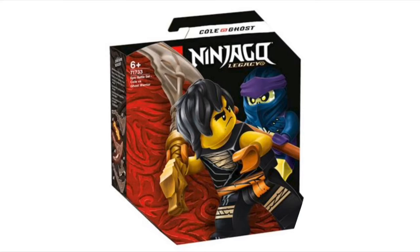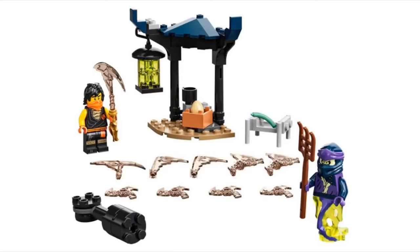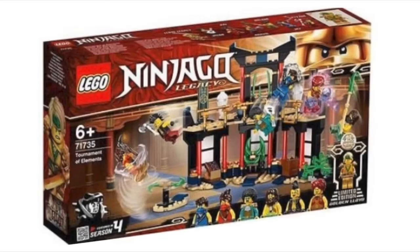I like the little snake build — that just looks pretty cool. Next up is the Cole pack. I like how they built that little side build, and I actually like Cole's outfit for this one. The ghost villain is just okay.